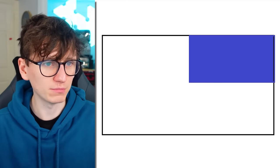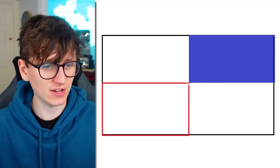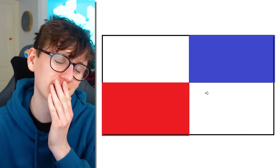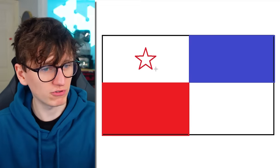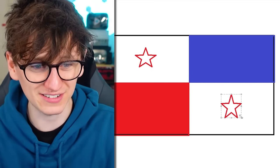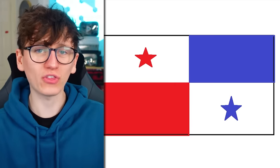I think it's blue up here — colour that in blue. And then I think it's red down here. Oh, am I doing this wrong? Am I drawing the Dominican flag? No, that looks okay. And then I need a red star. Yeah. And then a blue star, maybe? Possibly? I don't know. Yeah, I'm going to try that. I'm going to lock that one in. Okay, let's reveal the actual Panama flag.